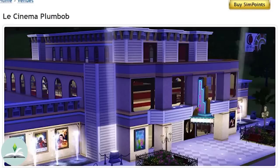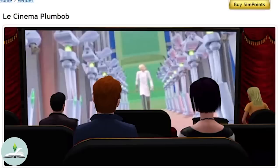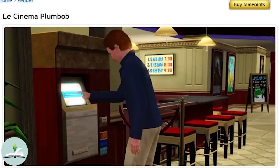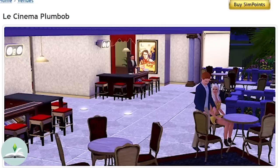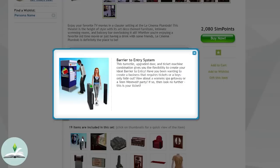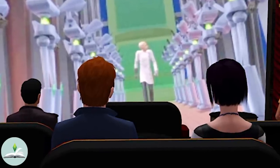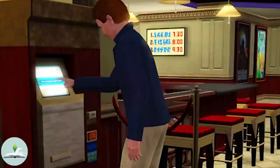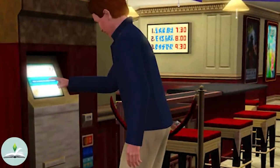The Sims 3 also had a similar machine that came with Le Cinema Plumbob from The Sims 3 store. You could even allow or restrict certain age groups, life states and genders. With this though, you couldn't manage the business yourself, but you could place it around town and play with it as a customer. This never worked for me though — it was really buggy. Maybe I was doing something wrong. What do you guys do to make it work? Let me know in the comments.